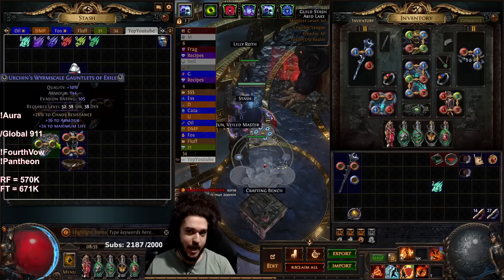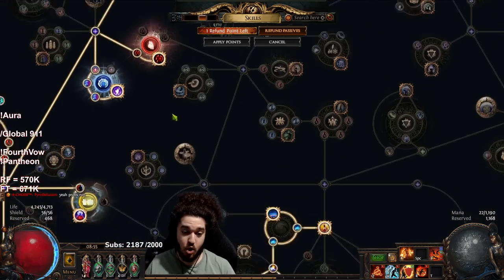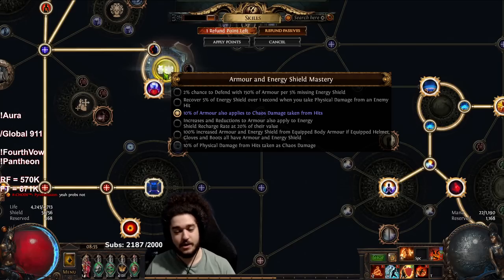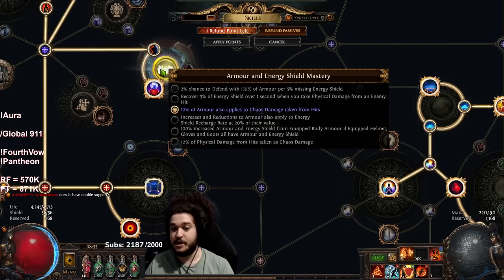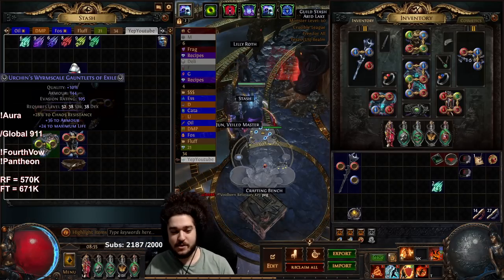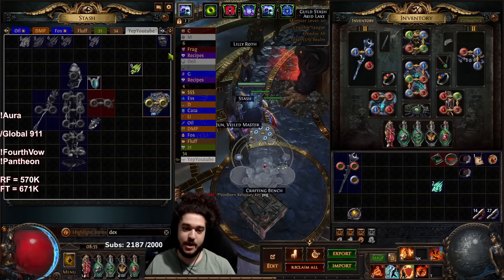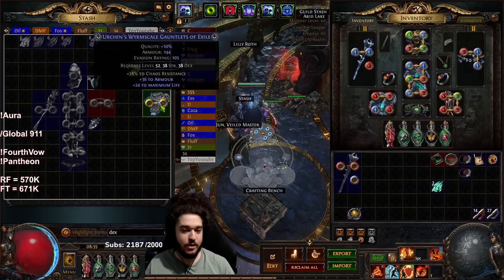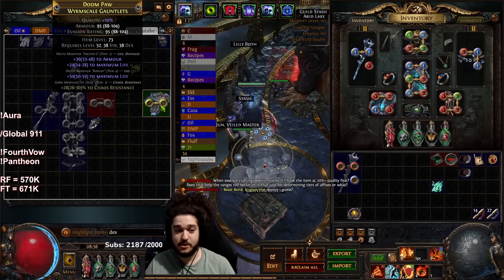These gloves have 28% chaos resistance fractured. Why chaos res? It's very strong, especially for builds running melee. You can combo this with the armor mastery that applies armor to chaos damage taken from hits. With the league mechanic making chaos damage prevalent, there's no harm in putting a few points into Faith and Steel. It's very good for players who want to face tank. Because of the pivot I'm going to craft with Dexterity essences. The reason for regaling is making your item rare - if it's already rare, you skip that.